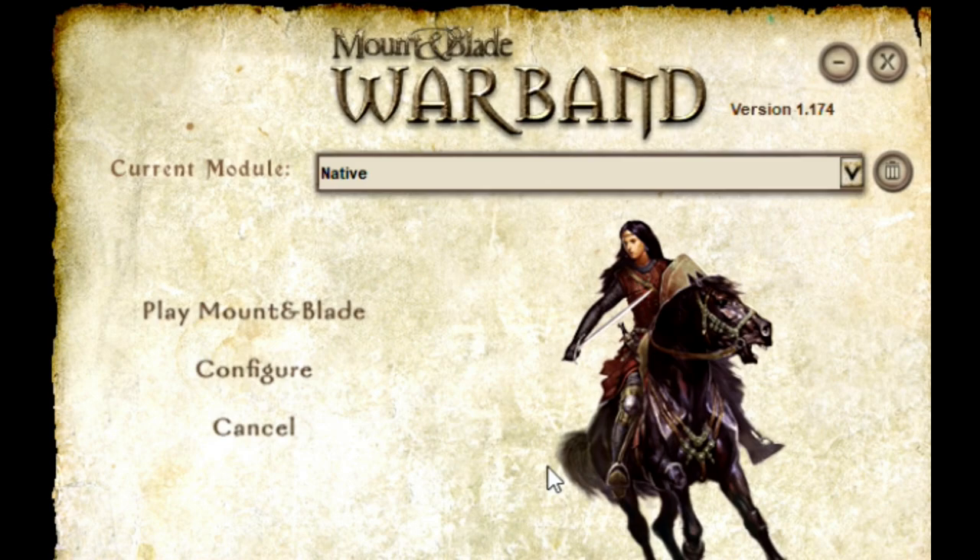Before starting your game you have to open the configure menu in the launcher by clicking on it. A menu will appear and in this menu you have in-game, video, audio, advanced. In the in-game section you have to enable cheats, which is done by clicking on the box and ticking it with a little checkmark.